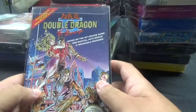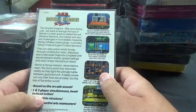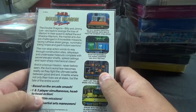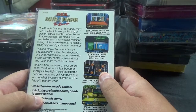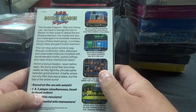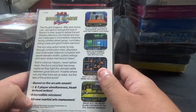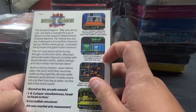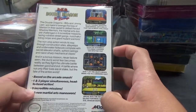Next up, we have Double Dragon 2 — the only one I was missing. Simultaneous two-player head-to-head action, based on the hit arcade game, with new martial arts moves and nine incredible missions from Acclaim. Billy and Jimmy Lee are back to avenge the loss of Marion. In their quest to defeat the evil Shadow Warriors, the duo face ruthless street gangs, nunchaku-toting ninjas, and giant mutant warriors through construction sites, alleyways, and underwater hideouts, complete with secret elevator shafts, spike ceilings, and razor-sharp mechanical claws. And in a bonus mission, they fight the ultimate battle between good and evil.